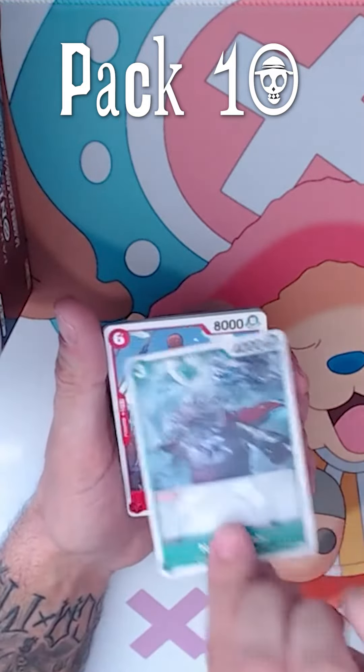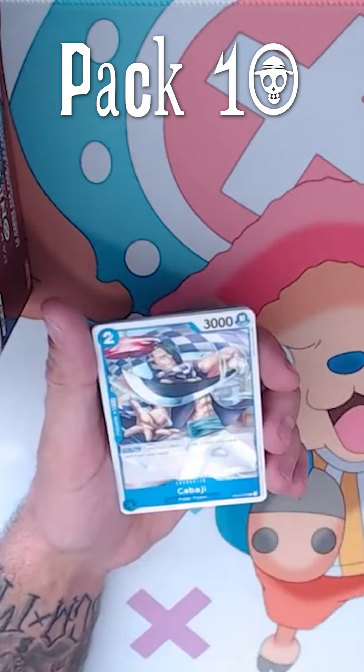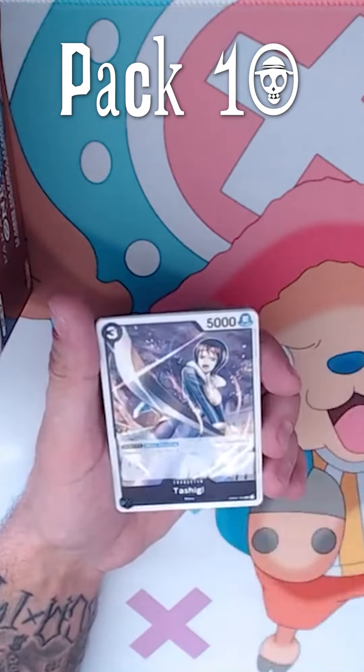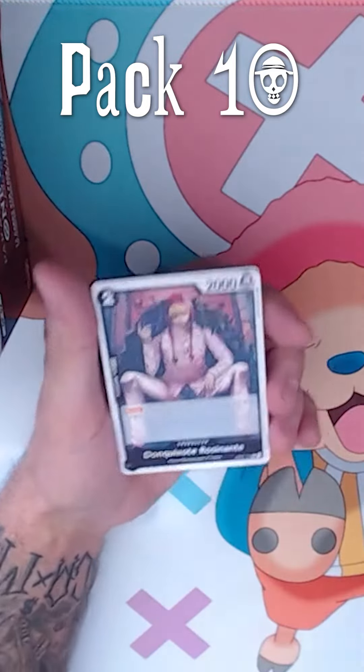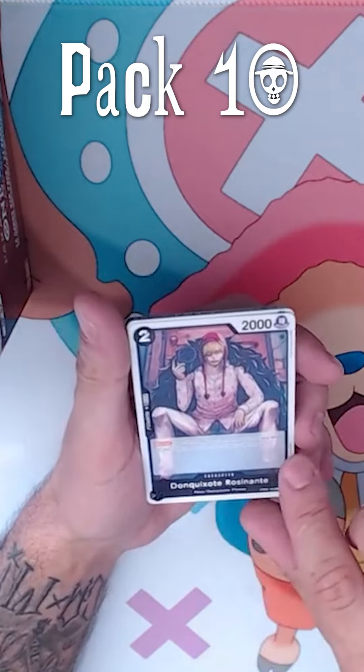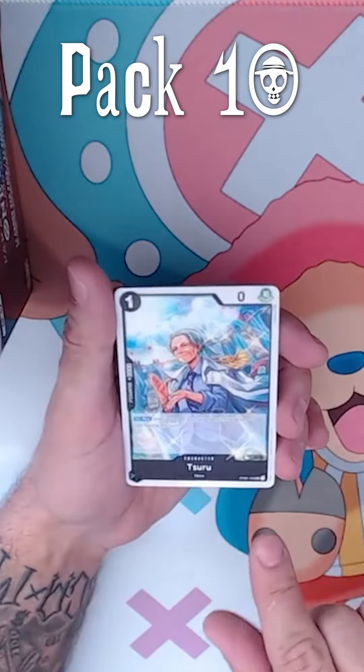Neko Mamushi. Thatch. Kabaji. Tashigi — awesome for black. Don Quixote. Good blocker. That's a staple for black.